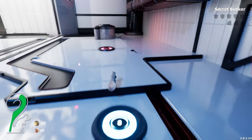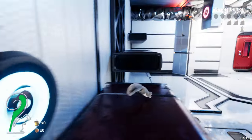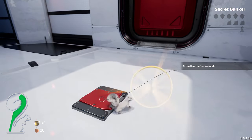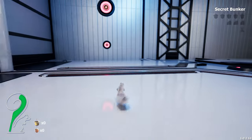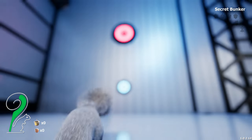Oh, there's more buttons — we've got to run around and press all these buttons. Try pulling after you grab. I found a button underneath that little panel there. We've got a button on the wall, but there's one a little bit higher.